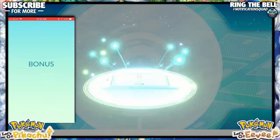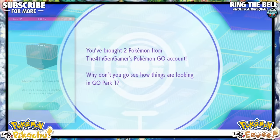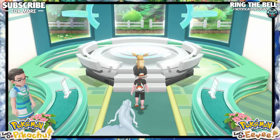Now to actually catch these Pokemon, you need to re-catch them. So talk to the receptionist once again, hit Enter a Go Park, and go to the one that you just selected a moment ago — for me, I did Go Park 1.